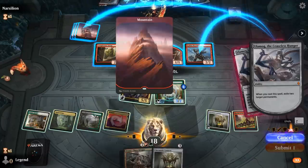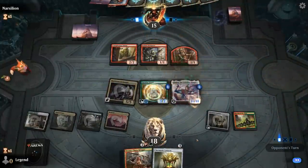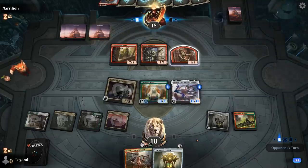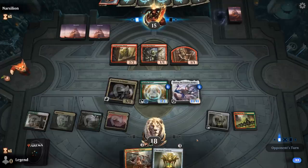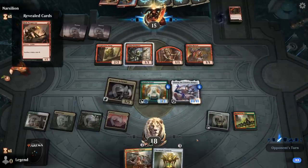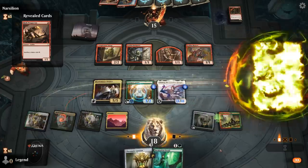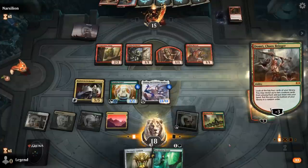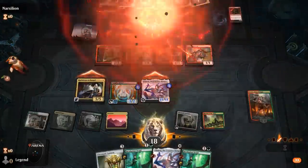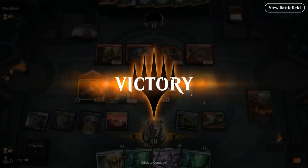Now there's an Ulamog in play that the opponent has to deal with. Domri can maybe go digging for another one. It's gonna be a Goblin Matron — getting a Prospector to give them more mana. So step one: Domri minus — there's another Ulamog. We get to attack; I'll leave the Paradise Druid back. Trigger Ulamog, put another Ulamog in play, exile some more of the opponent's stuff — and that's how we beat Goblins.